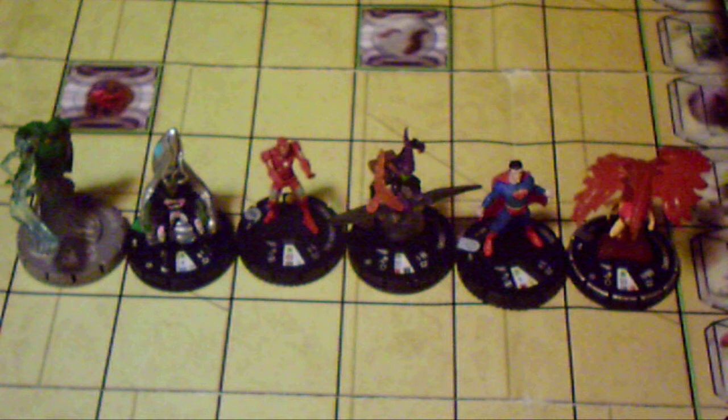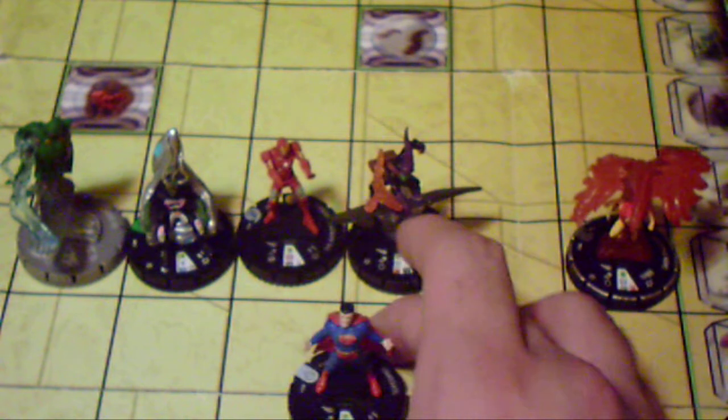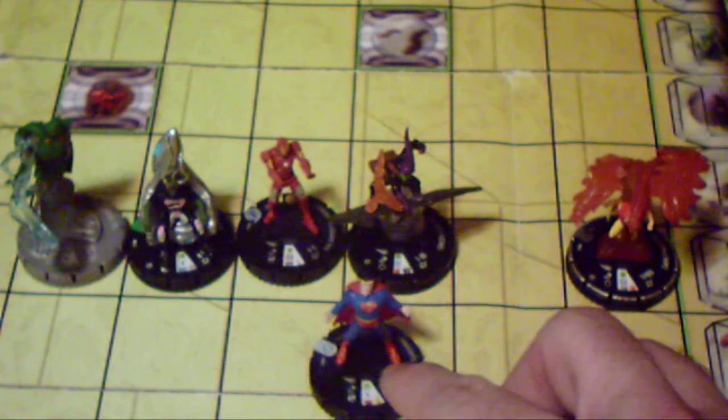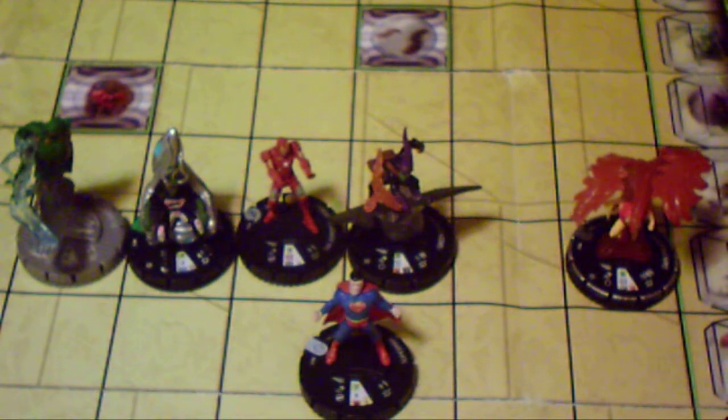A good example for end-of-dial Earthbound is Superman number 1 from his Superman set. This is a 300-point piece — basically a dominant piece that has been a dominant piece. The good news is that on his 10th and 11th click he's Earthbound. On his 10th click he's Earthbound at 7, 9 attack, 16 defense for Super Senses, and 2 damage with Support. So if you can get to him as soon as possible, I would Outwit that Super Senses and get him for 2 damage — because if you get him for 2 damage, he's already KO'd, since all it takes is 2 clicks.